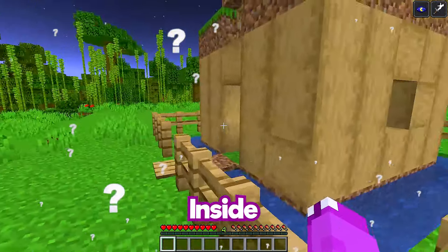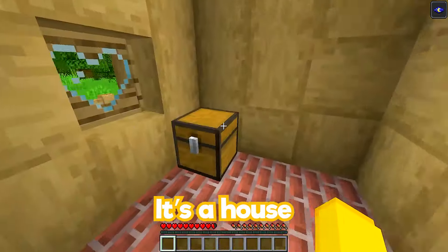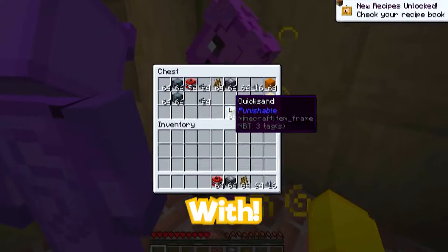There's a house here. What the heck? Hold on, what's inside of this? Well, it's a house. Wait, there's a whole bunch of stuff we can use to defend this house with.